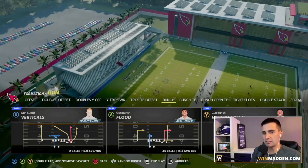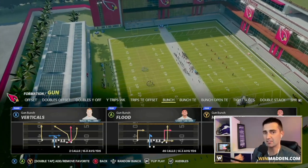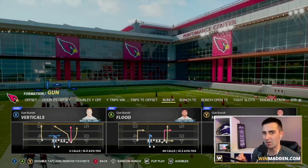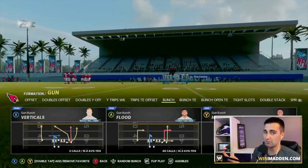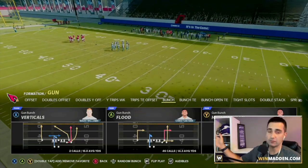Alright guys, I'm going to start off by just walking through which playbook I'm in and what play I'm talking about. I'm currently in the Seattle Seahawks offensive playbook, but this play is in almost every playbook in the game. All you need is some type of bunch formation or gun bunch offset. We're looking for the play Verticals.